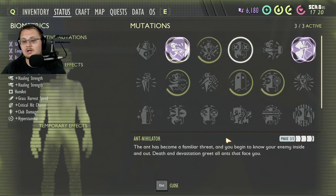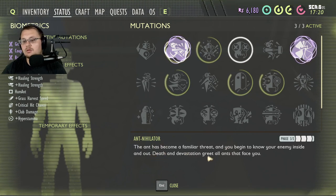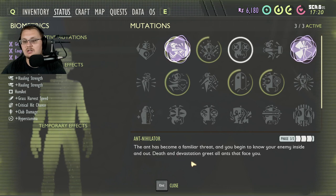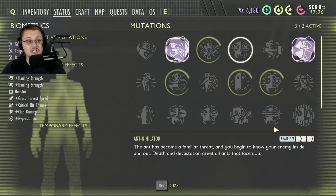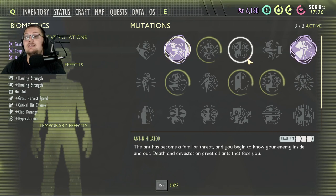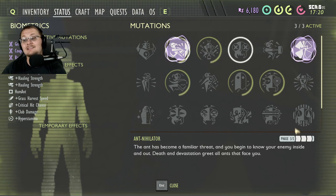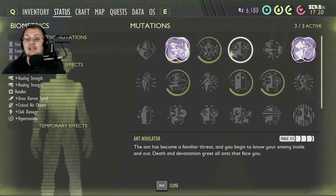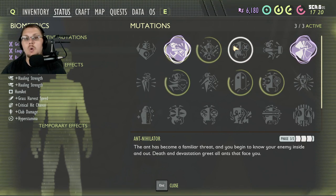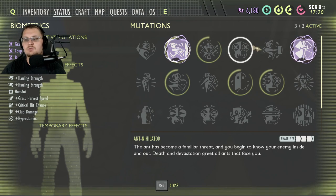Next we have Ant Annihilator. The ant has become a familiar threat and you begin to know your enemies inside and out — death and devastation greet all ants that face you. This is phase three for me because of the sheer amount of ants I've killed, and that is how you unlock this perk: kill a bunch of ants and as the phases go up, you do more damage. I like this perk — it's great if you're going to be fighting ants. I hope one day they add one of these for spiders.